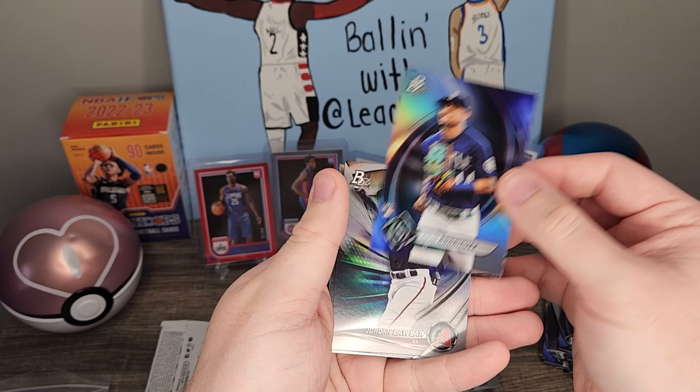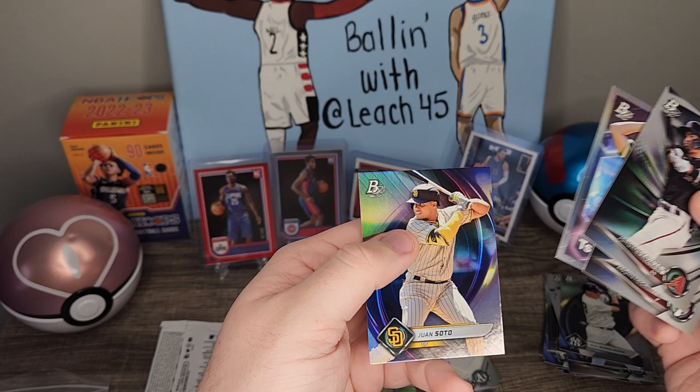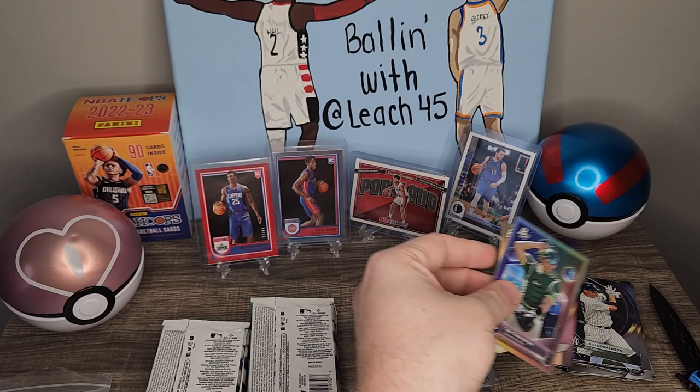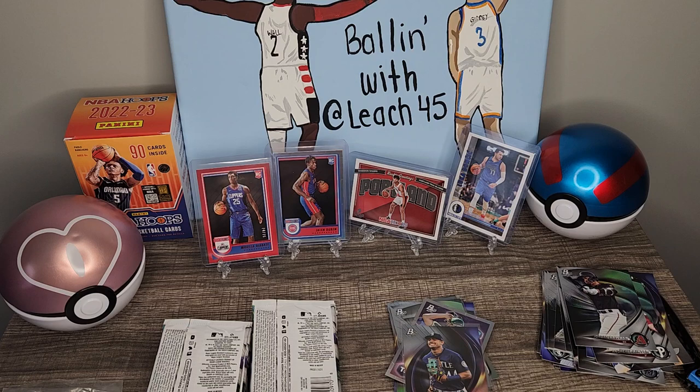Julio Rodriguez — it's a nice little rookie card. I do know that for a fact; I'm going to sleeve him up. Jordan Lawler, Andrew Painter, Tyler Soderstrom for the A's, and a Juan Soto. I guess we'll put Tyler over here in the hits, and then definitely sleeving the Julio because I do know he is a very popular player right now.